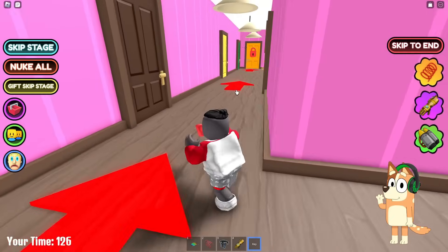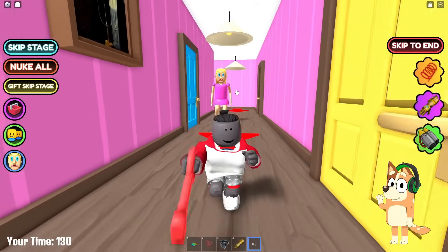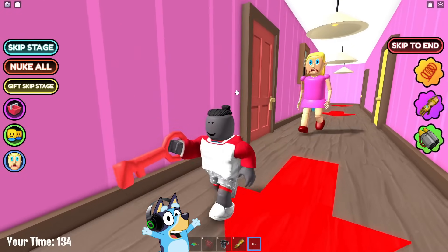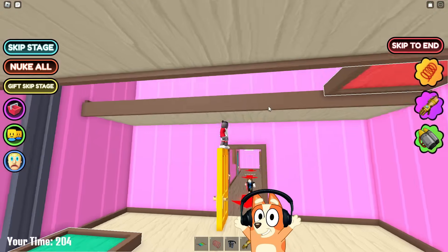It looks like she really doesn't have enough speed to catch up with us, so she's a very easy boss. I want to troll her a little. Look, this is the exit door. Okay, let's open it and wait for our partner. Look, he's the one running. Great, we finally got it.